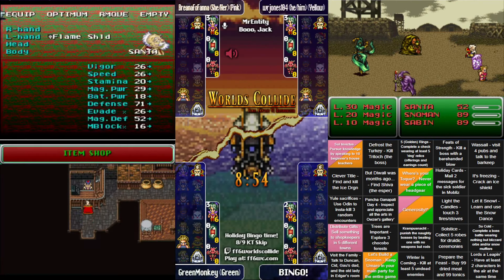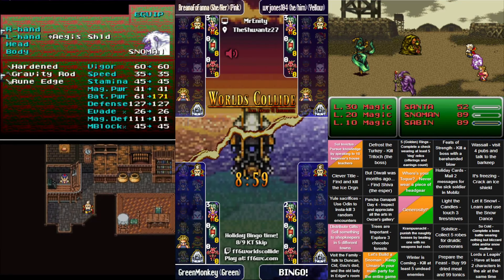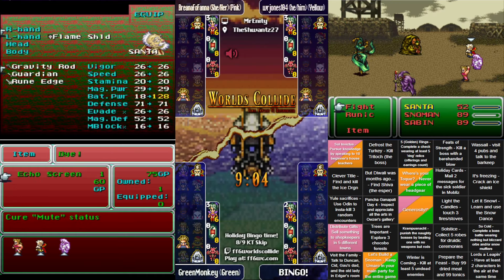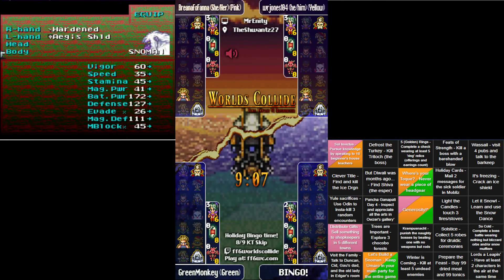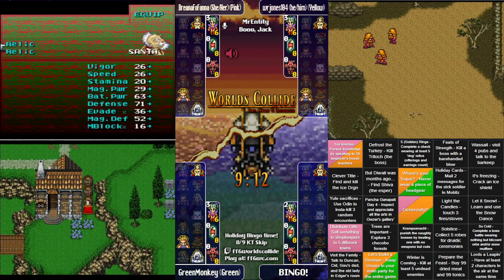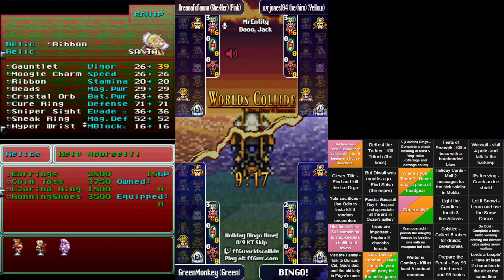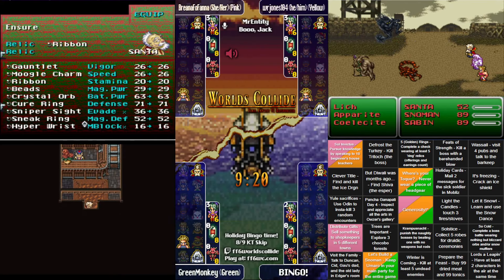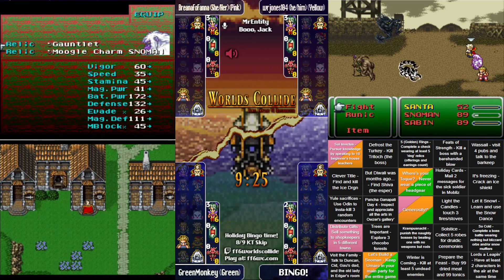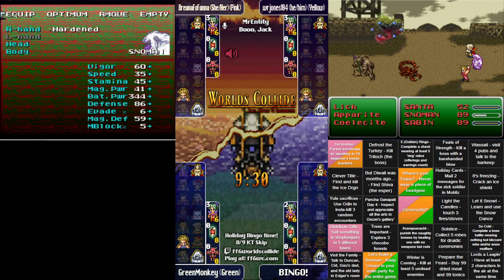A terrible fight there, and it looks like Green Monkey is giving gifts — selling a Tiger Mask for zero money — and looting Thamasa. Maybe going for the burning house. That's a risky play to do early, and that little scorpion loves to use Earth elemental magic whenever you kill it.